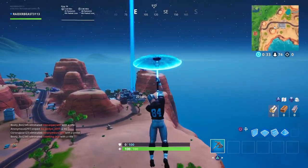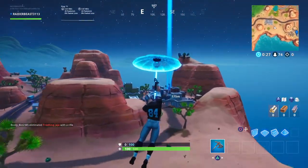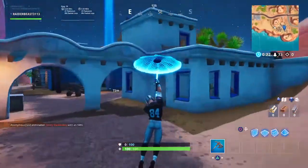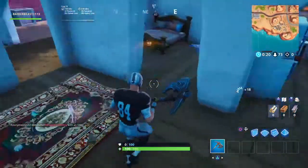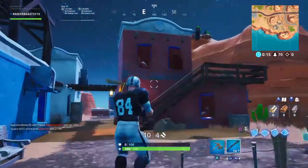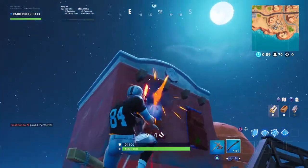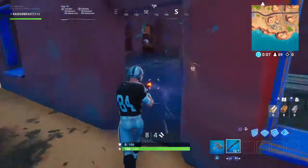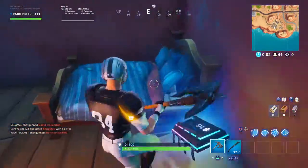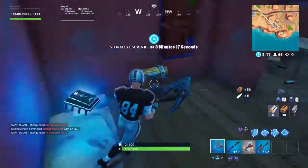I don't think I saw anybody coming this way. I'll show you real quick where it is — it's this house right here, see all the chairs? There it is, Fort Byte number 16. It's very easy. Nobody landed here, so that's a good thing.